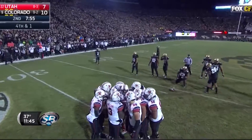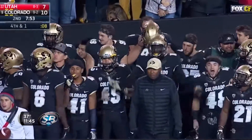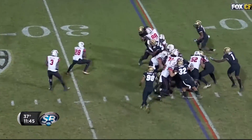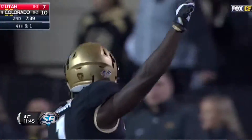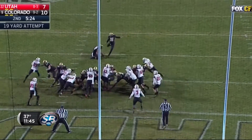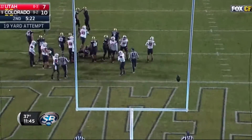Fourth down and inches from the Utah 35. Scott back, hand off to Joe Williams — not going to get there, Colorado defense stops him. They've not gone to him yet this year. Graham knocks it through and Colorado settles for a field goal.